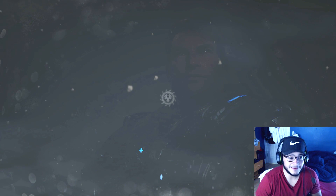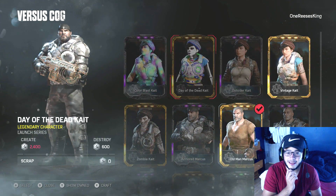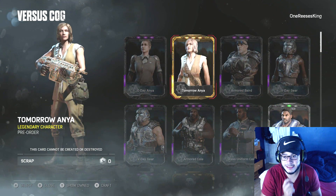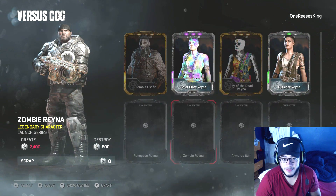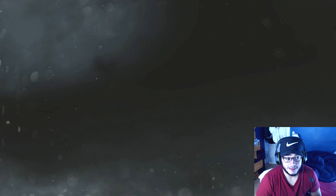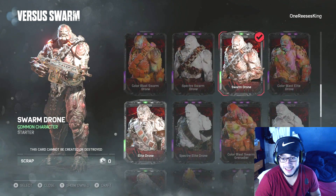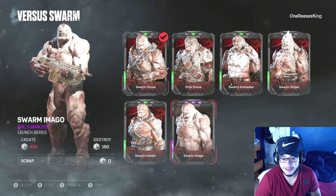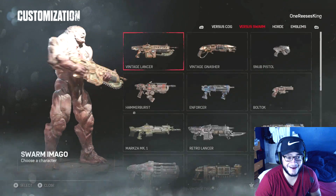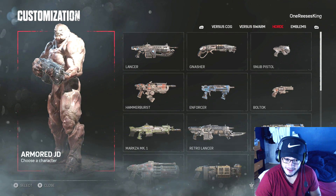I'm a little sad though - I didn't get any cool cog skins, no zombie, no colorful JD, no carmine. But hey, we got a colorful Reyna - I'll take that. We got the Amiga/Omega character too. Look at him being butt naked - oh that's funny, bro!